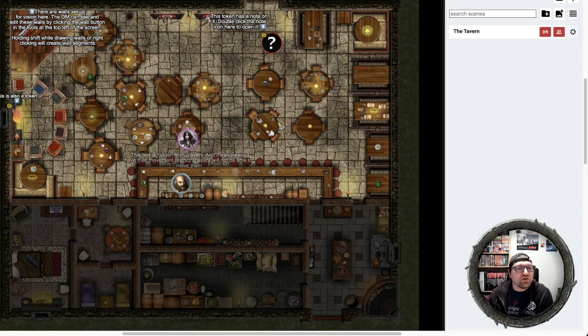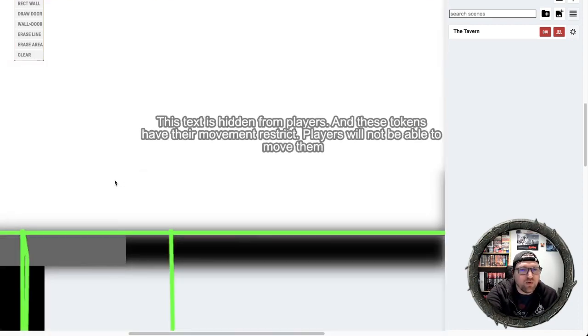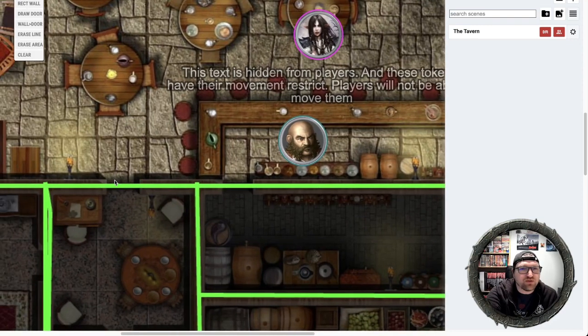We'll go take a look at the walls — they have walls all connected, which is very nicely done for us. Fantastic job. I'm actually going to add one more little feature over here. I'm going to click this wall-to-door button and add a door right here. I'm not going to bother doing it to every single door in here, but at least give you the idea of what's going on.